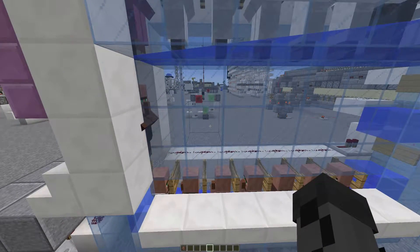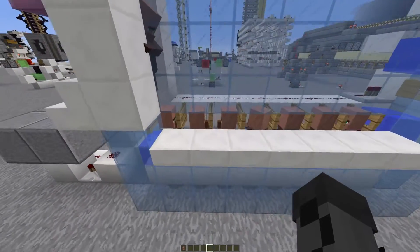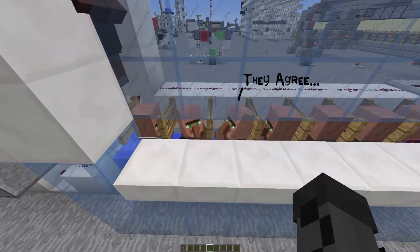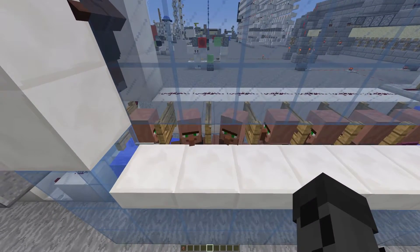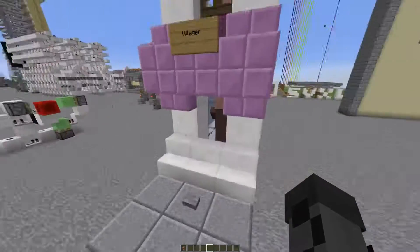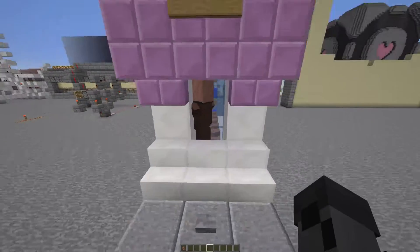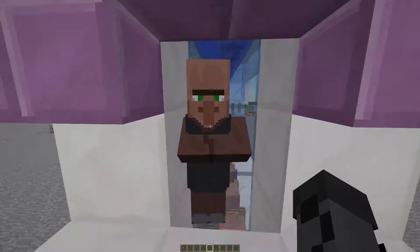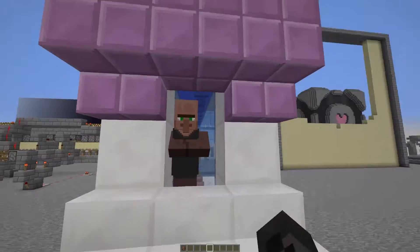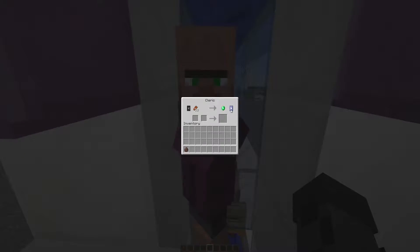But if you're strapped for iron and you haven't got much of it, then you'll need wood instead because there's a lot of fence gates in this design. Basically, you can get to one villager at a time, you can trade with him, and then when he's annoyed with you and won't trade with you anymore, you can press this button here and you get the next one. And it's wonderful.